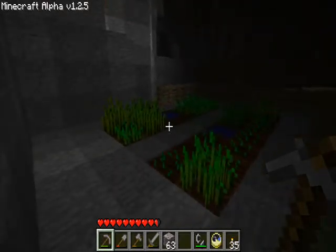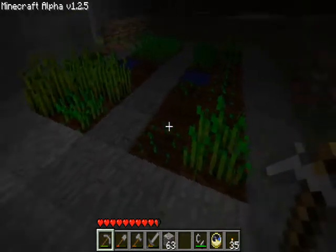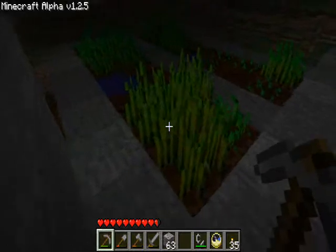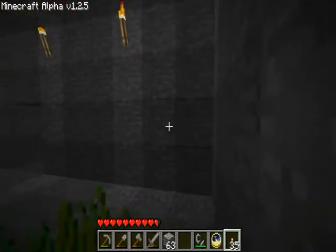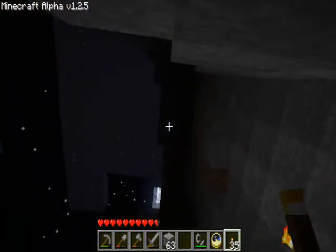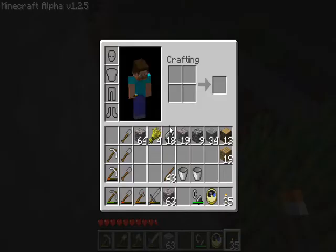Welcome to another Minecraft adventure. I'm still looking at my garden. The plants started to disappear, and in my last episode I got some suggestions that maybe it's just too dark here — either cut away some of the cliff above or add torches. I think what I'm going to do is add the torches.